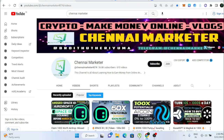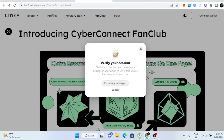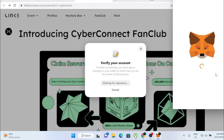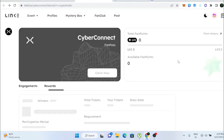Without further ado, let's get into the video. First, come to the link — you can find all links inside my Telegram channel, which I'll leave in the description. Click on 'Connect Wallet', then select MetaMask. MetaMask will pop up asking you to send a message; do the signature — it won't cost any transaction fee. Once you sign, your account will be logged in.